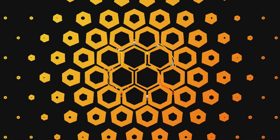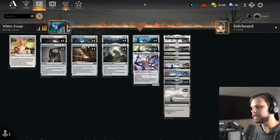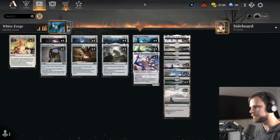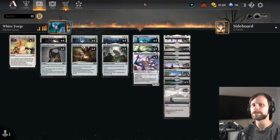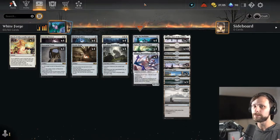Welcome back to It Resolves, where we play a new deck every single day. Today's deck is Mono White Forge. What is going on everybody — today we are jumping back into the Explorer format. Today is our flex day on the channel, which just means we get to jump outside of standard a little bit and enjoy what I think is a really fun format.